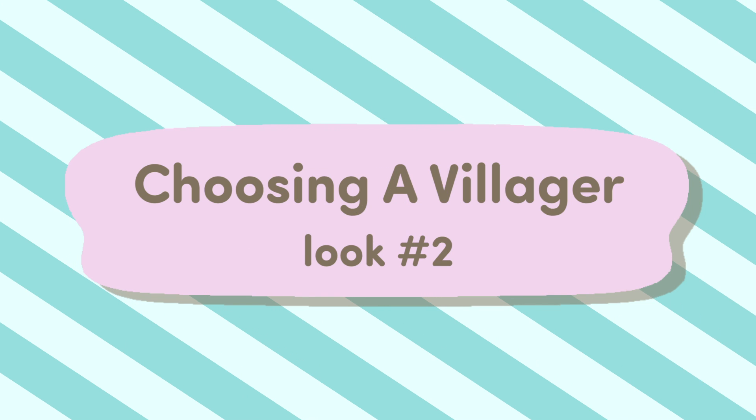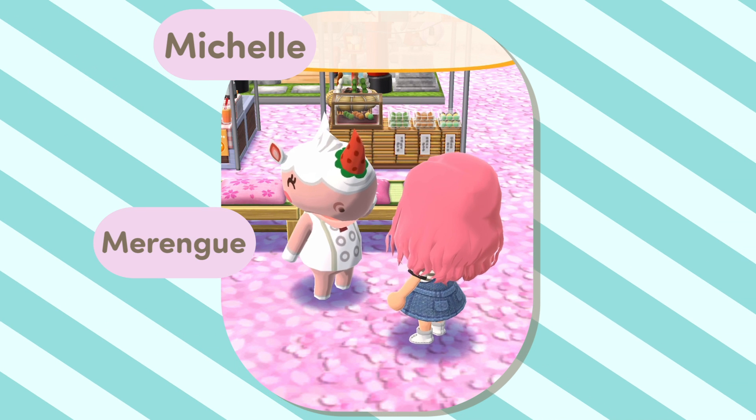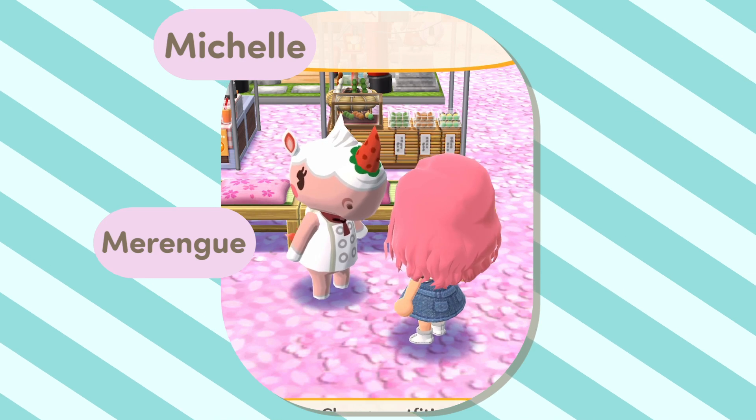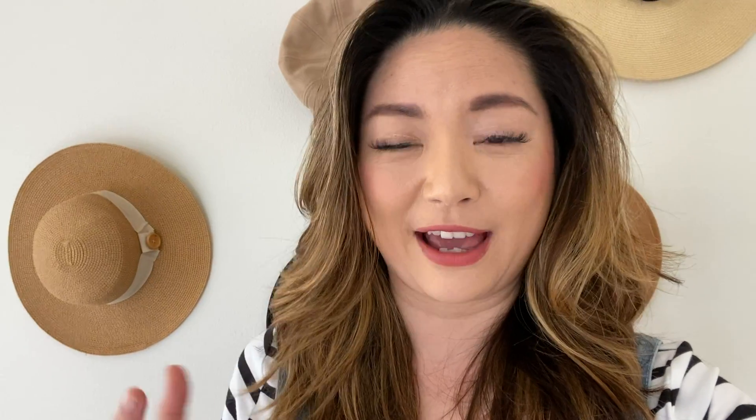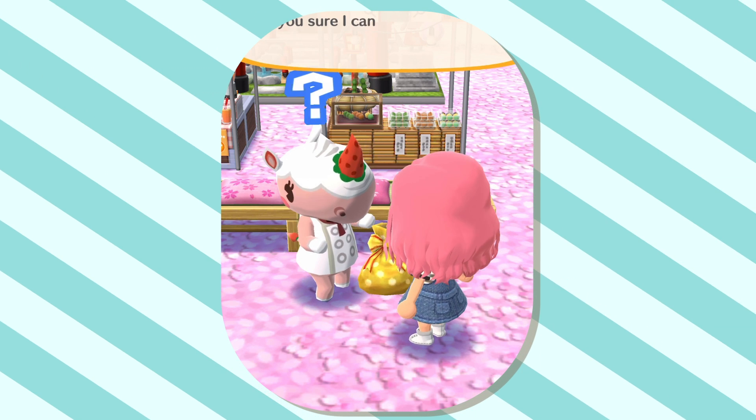Number two — I'm going to try to recreate Meringue. I'm here at my campground and I found Meringue. She's at the smoothie cart — she's a rhino friend at my campground. She's the cutest thing. Like, for her rhino horn, it's actually made of strawberries and she's dressed like a pastry chef. She's just the cutest.